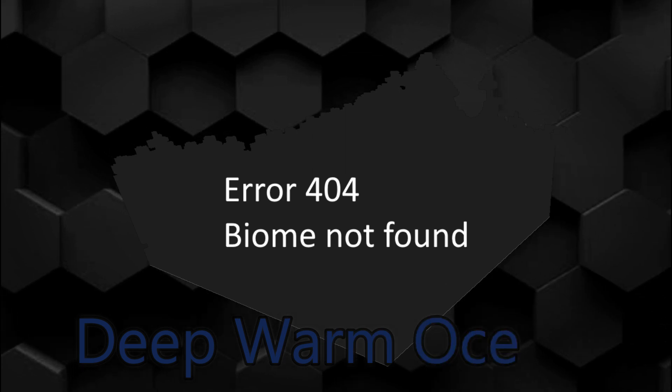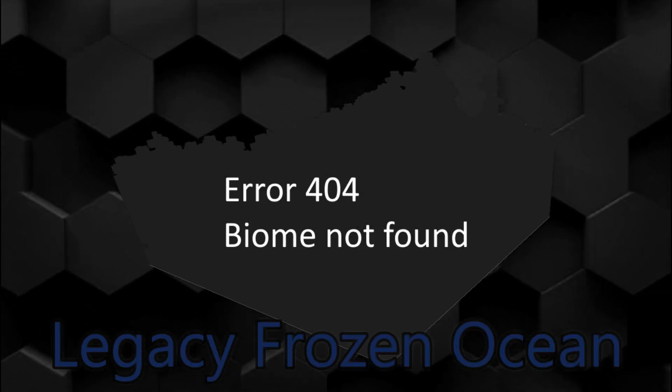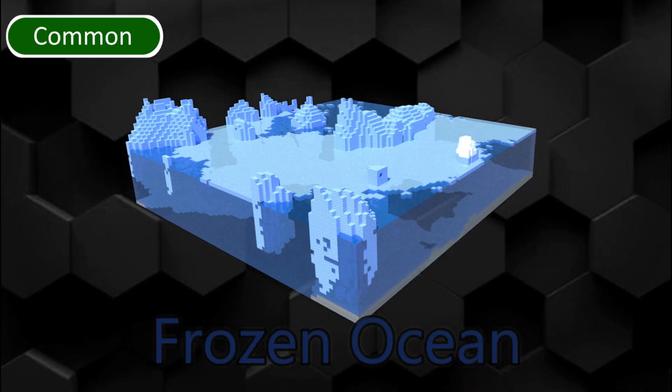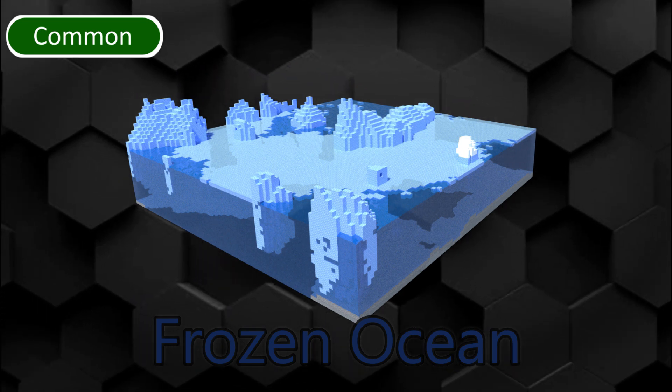Snowy Mountains is the hill edition of snowy tundra. Deep Warm Ocean is a removed biome where monuments can spawn. Legacy Frozen Ocean is the original frozen ocean. Frozen River is a river in cold biomes. Snowy Beach is a beach in cold biomes. Frozen Ocean is an ocean biome with dark purple water and icebergs.